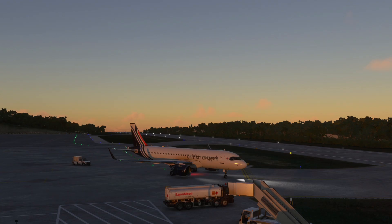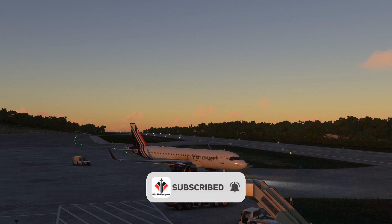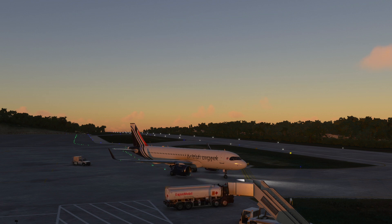Hello everyone and welcome back to another tutorial focusing on how to take off on a short runway in Microsoft Flight Simulator 2020. We're currently sat in my Airbus A320neo with a bespoke livery at the hold point for runway 01 at Skiathos Airport in Greece, with its notoriously short runway.